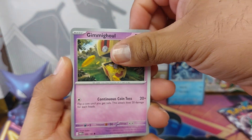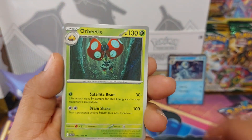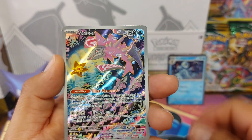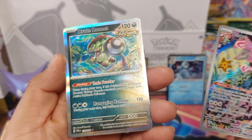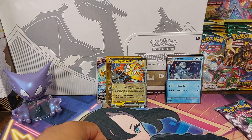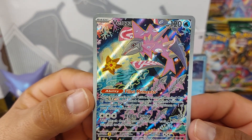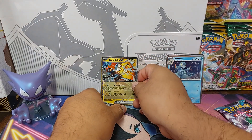Gimmighoul, Wiglett, Jirachi, Klinklang, Orbeetle, Cloth, Earthworm, Tinkatuff reverse, and another Velooza. Brute Bonnet — another ancient Pokémon! So in this Velooza there is a Staryu in there. We doubled up.